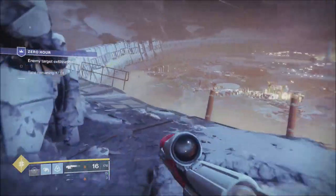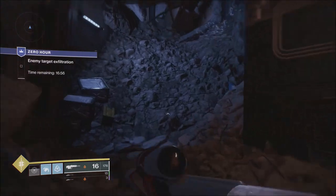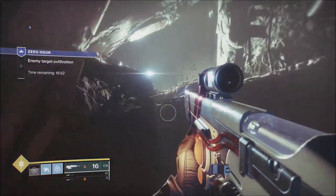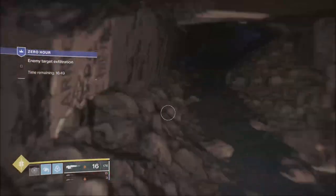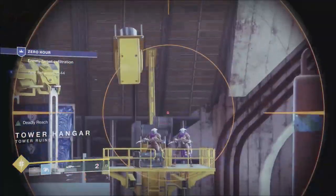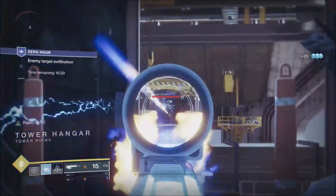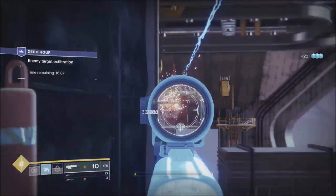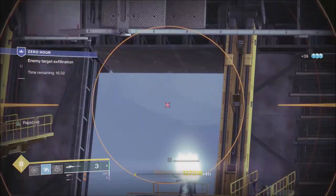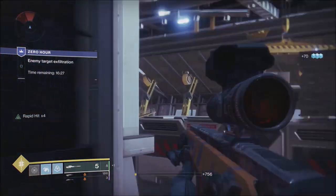When we get in here, we're going to take down the snipers at the back up top on ledges — all those snipers and the two sniper shanks. Then we'll take any Solar shanks blocking our approach to the servitors and the ads on the platforms. We'll just take these snipers out, using the Oxygen to try and get rounds back with Triple Tap.